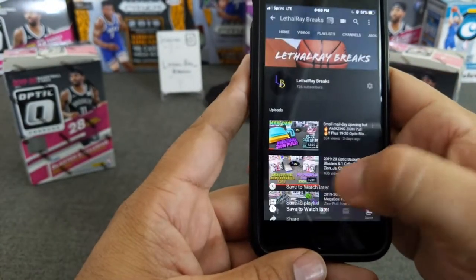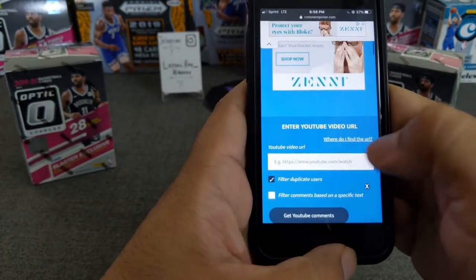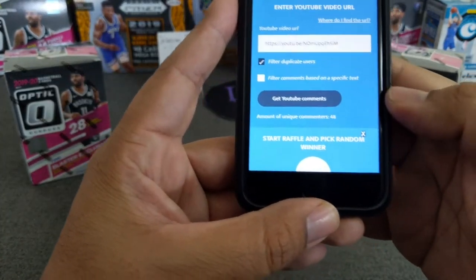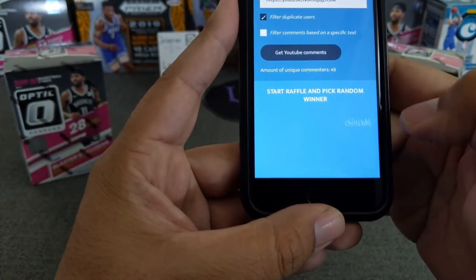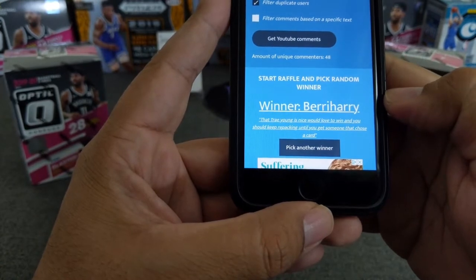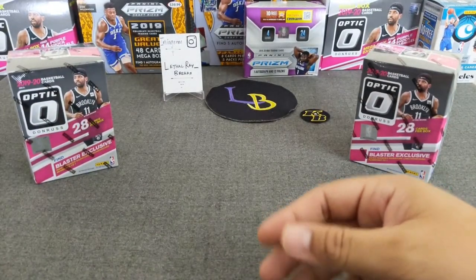Let's go to the comment picker. We have 48 comments — thank you all so much. Good luck, everyone. First winner is Barry Harry: 'That Trae Young is nice, would love to win. And you should keep repacking until you get someone that chooses a card.' Well there you go, Barry Harry. Congratulations, man — got what you wished. You are the winner of the trays, the package trays, the inserts.